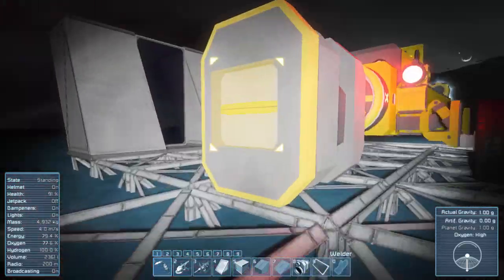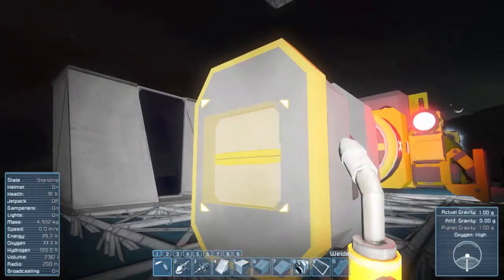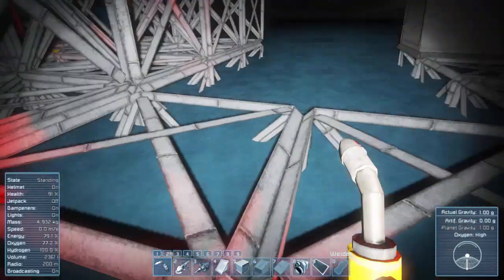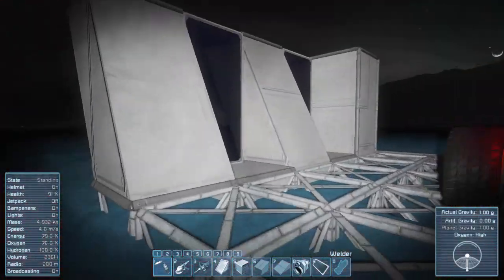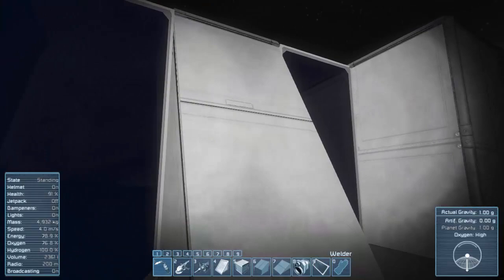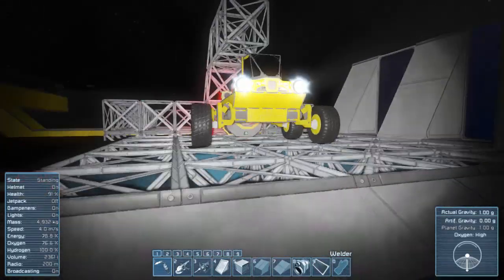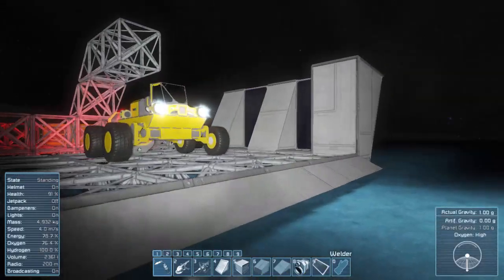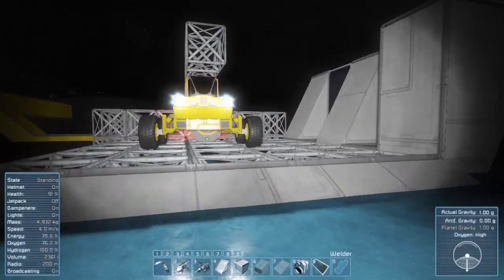The next thing we'll worry about is doing some kind of conveyor belt all the way from this guy to wherever we want to go. That's pretty much it for this episode. I've got a little bit of time — why don't I finish the rest of the walls of the garage and show you the completed product, then we'll end. Be right back, guys.